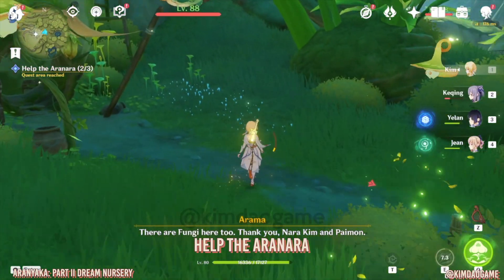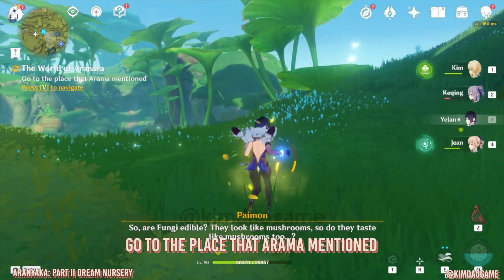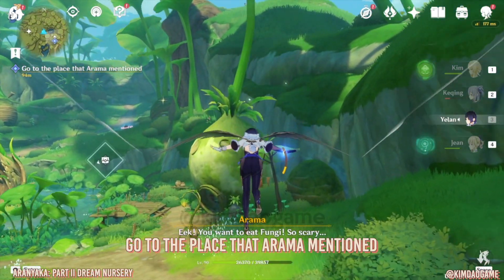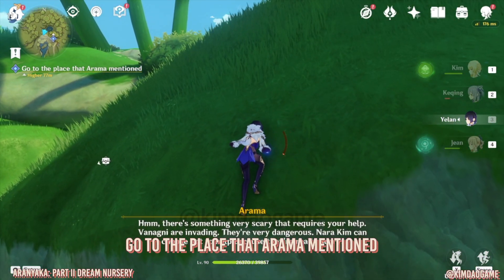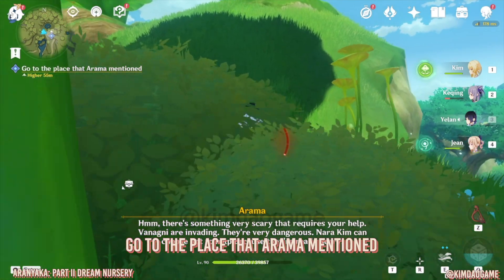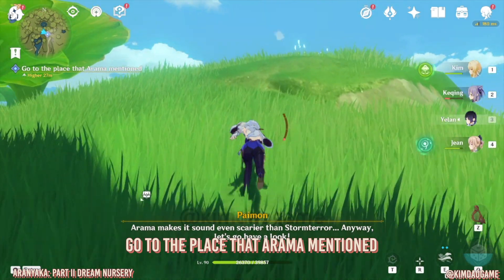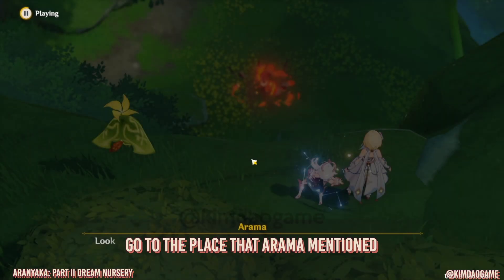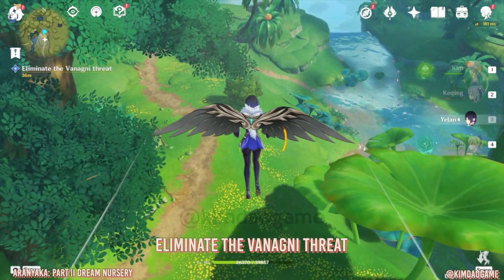You'll see a bunch of fungi here, so we are just going to fight them. Once you have defeated them, we are going to go back to the place that Arama mentioned. You'll get some dialogue, then jump down and fight the Whopper Flowers.